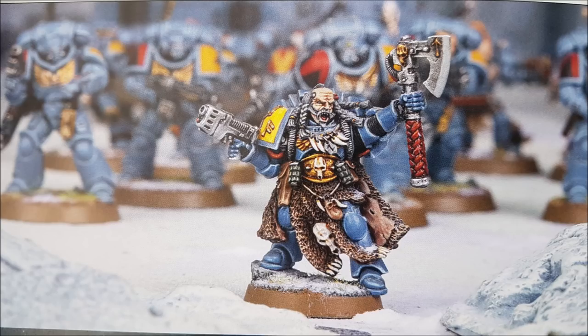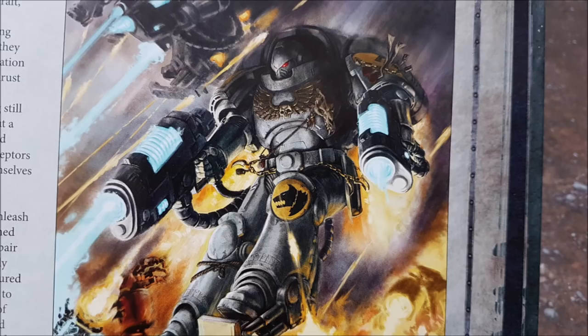Tempest Wrath is warp charge 6: select a visible enemy unit within 24 inches and until the start of your next psychic phase, your opponent must subtract one from all hit rolls for that unit — in close combat or shooting. Murderous Hurricane is warp charge 5: select a visible enemy unit within 18 inches and roll one dice for every model in that unit — the unit suffers a mortal wound for each roll of a six. Against a horde unit with 20 or 30 models, you're rolling a lot of dice.